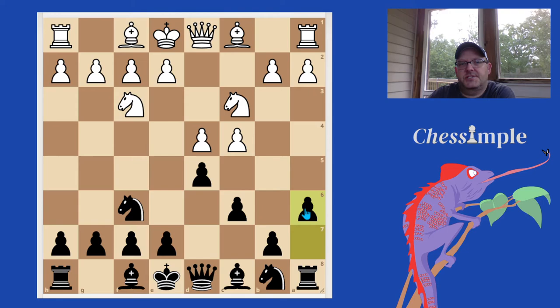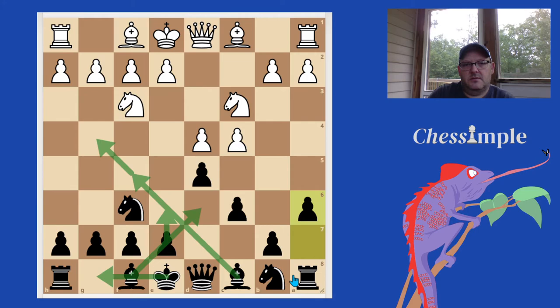White has to really know some stuff if they want to take us out of our simple development. So for that reason, A6 is a really good opening for adult improvers. I'll do a video in the near future on the different development plans for Black when we can't just go about our standard Slav setup — there are four development schemes, and the idea is if you know those four, you figure out which one to play when they shut down our typical Slav play.